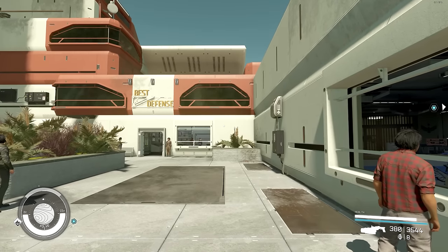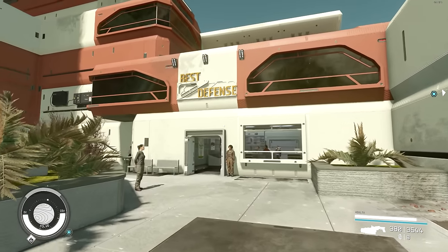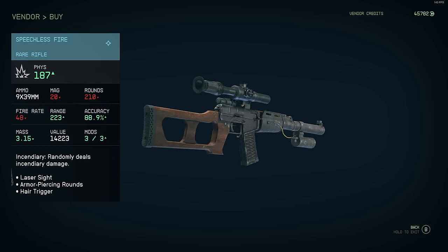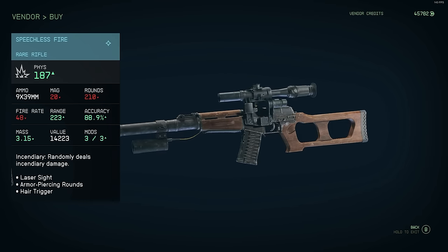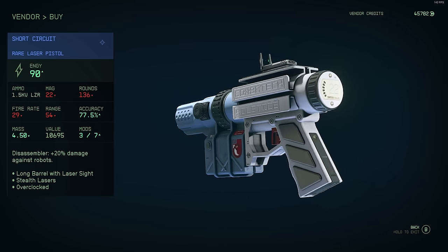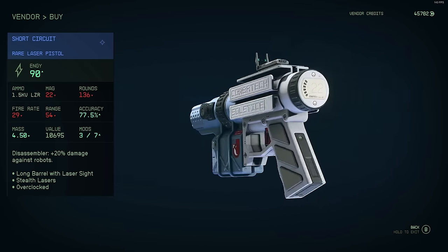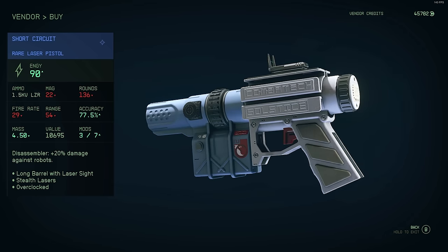The next two unique weapons are located in Hopetown. The shop is called Best Defense and the two weapons are Short Circuit and Speechless Fire. To be honest, there's nothing really special about these two weapons - one's good against defeating robots, another one gives fire rounds. However, they are still unique at the end of the day.